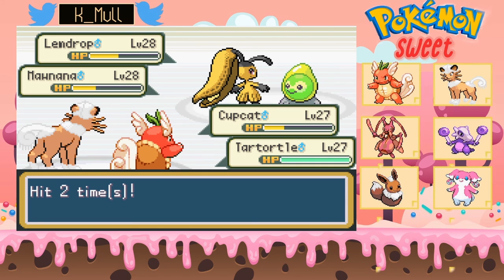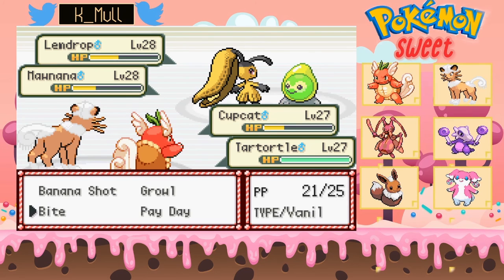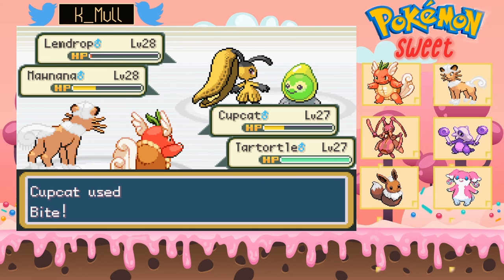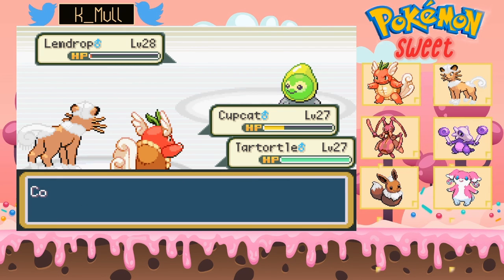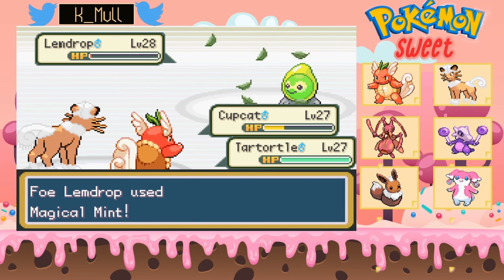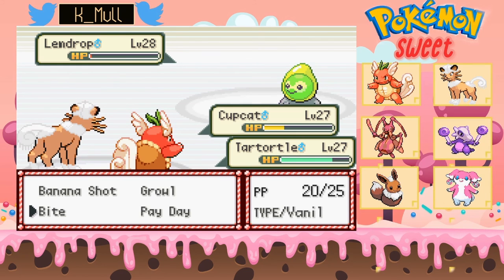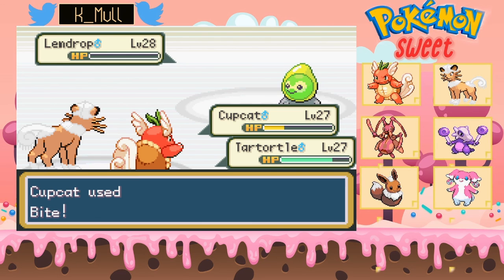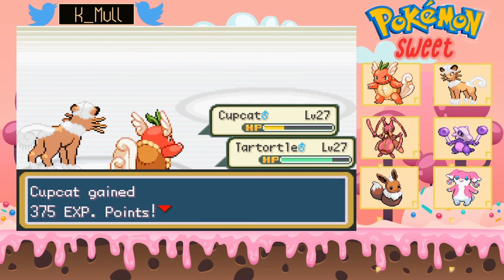Oof — at least I hit twice. Almost enough. This should definitely take it out, super effective. Level 27. Yeah this is gonna be enough to take out — why would you target me when Cup-cat has less HP? Let's just double up with Bite. And there we go — third gym badge obtained!